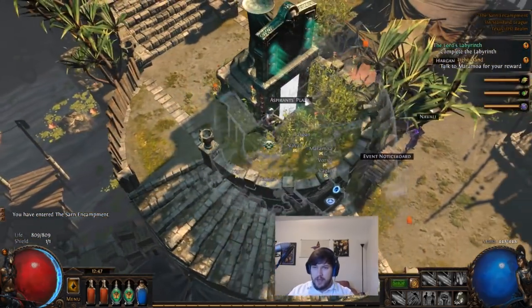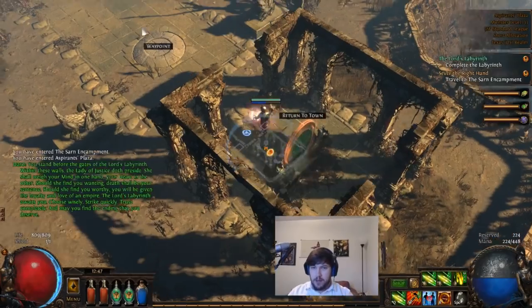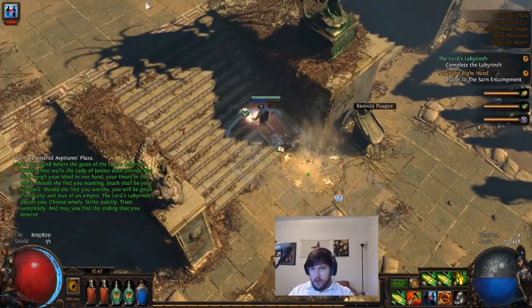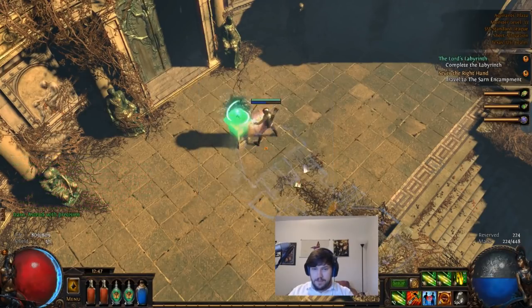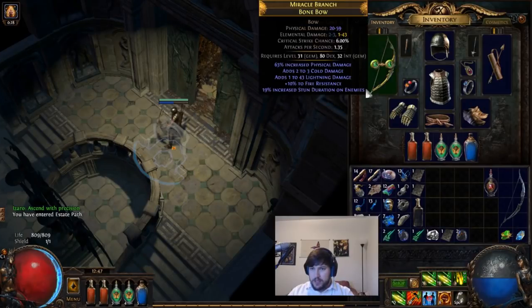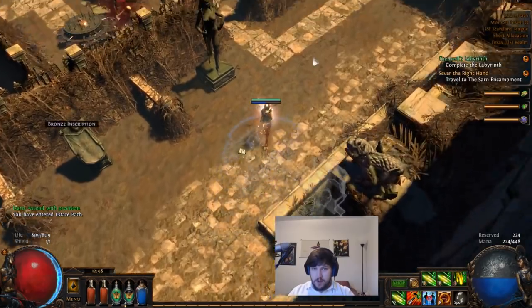Once you've done that, you come up to this statue, open it up and you'll be taken to the Aspirant's Plaza. Don't forget to grab the Waypoint so you don't have to go back to Act 3 every time. Then you go to the Labyrinth Activation Device and activate the level 33 Labyrinth. We're level 32, a bit underleveled and still using an old weapon, so this is probably going to be quite a challenge, but we're going to give it a shot.